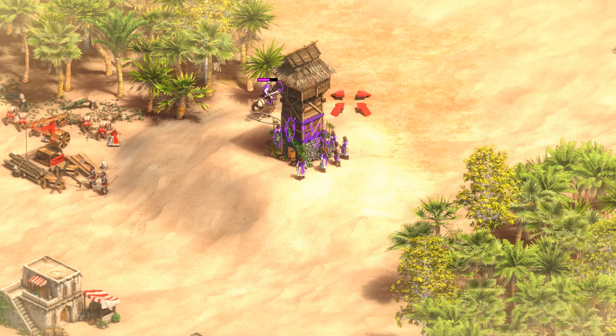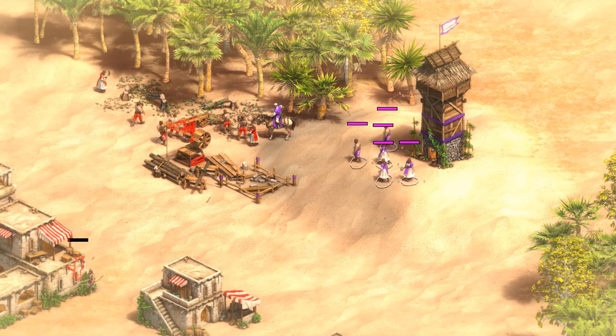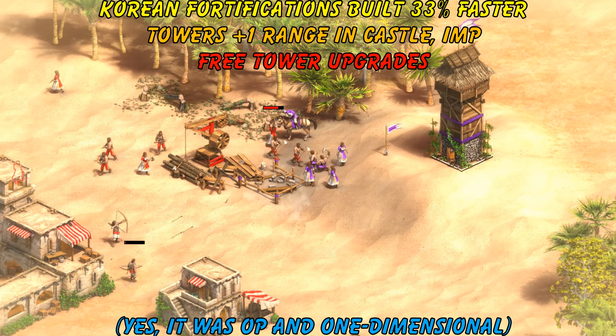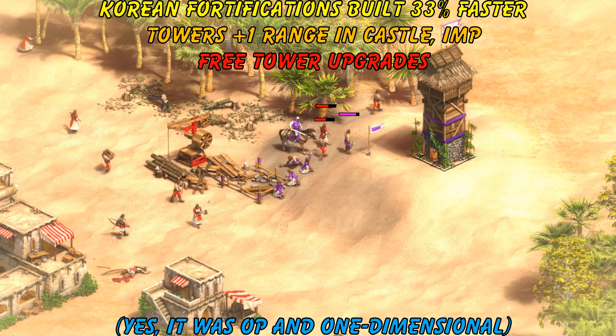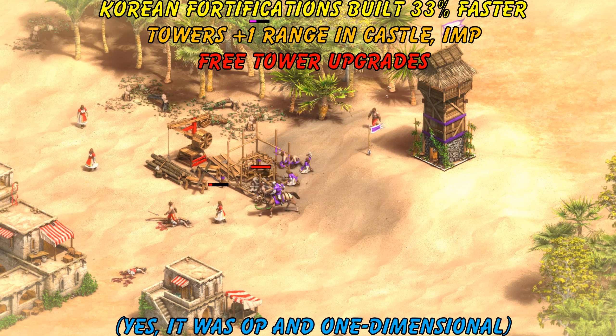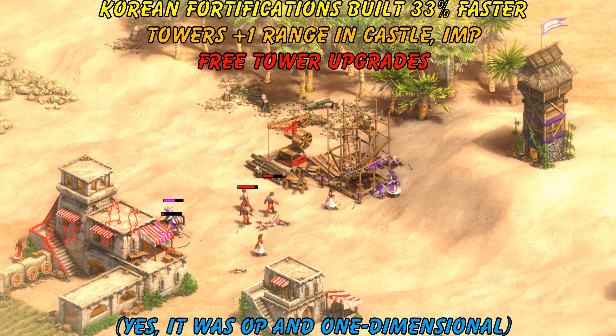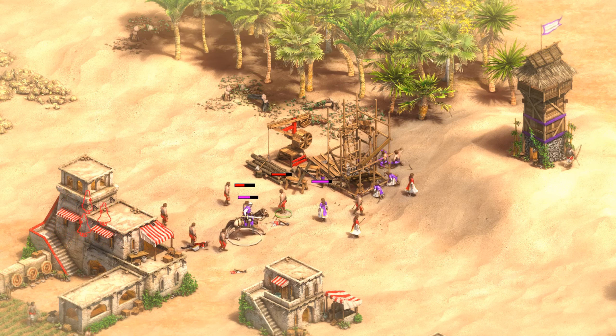For example, the old Korean bonus of faster built fortifications, including towers, on top of what used to be their free additional range, led to annoying asymmetries when it was inevitably used aggressively, and as a result the extra range became locked behind a unique technology and the faster build speed was taken away completely until a variation was given to the struggling Sicilians.